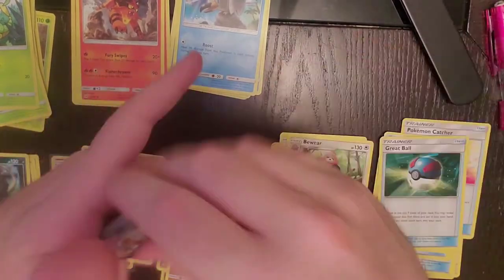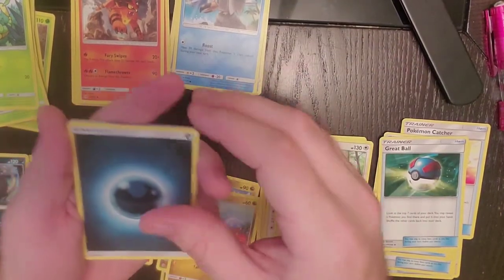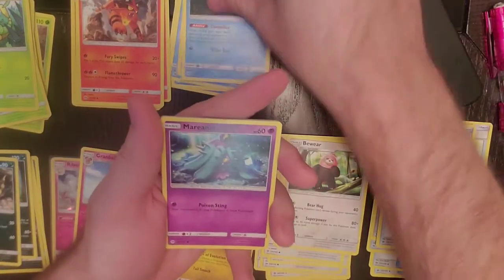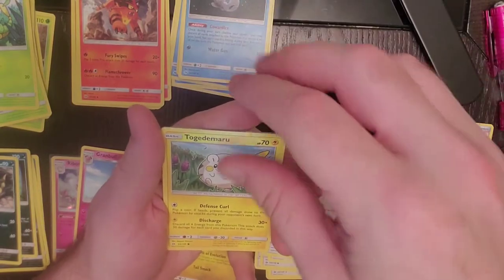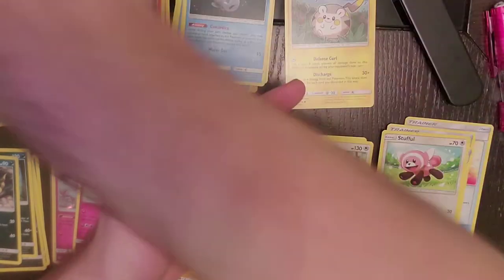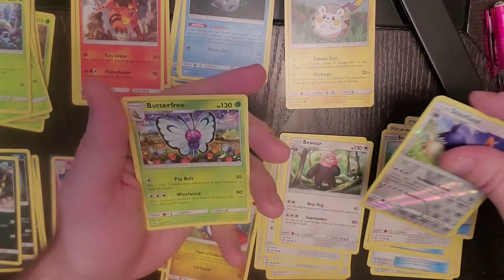Almost started digging through the cards. One, two, three, and four. Dark Energy, Crocorock, Energy Retrieval, Wishiwashi, Marini, Stufful, Togedemaru, Alolan Grimer, Fomentis, another Reverse Holo Stalund, and our regular rare is Butterfree.